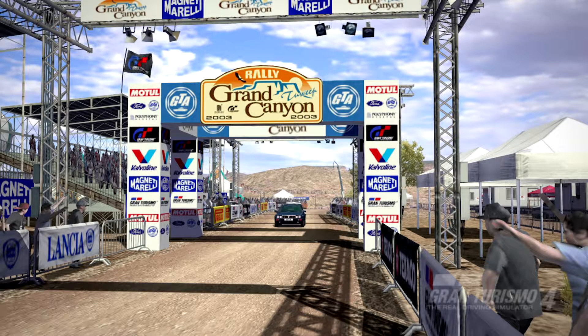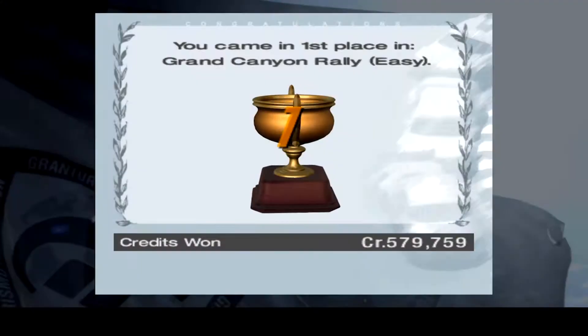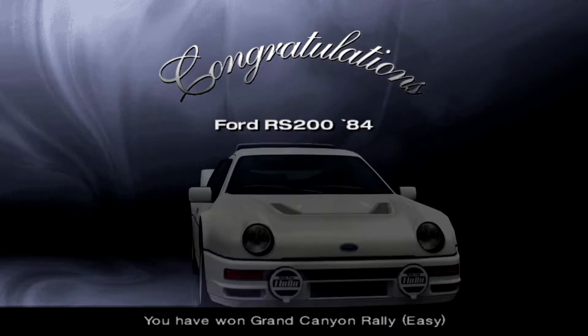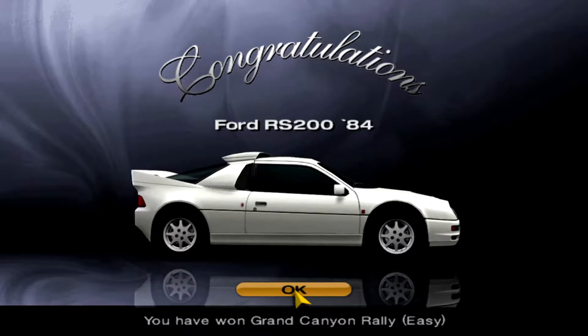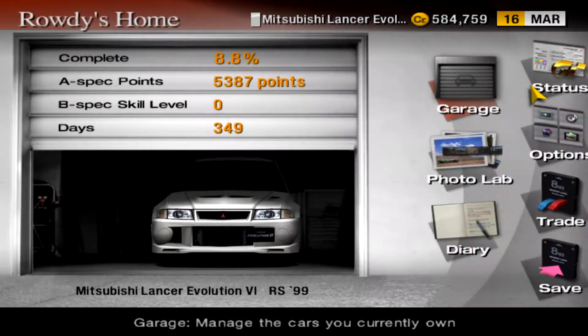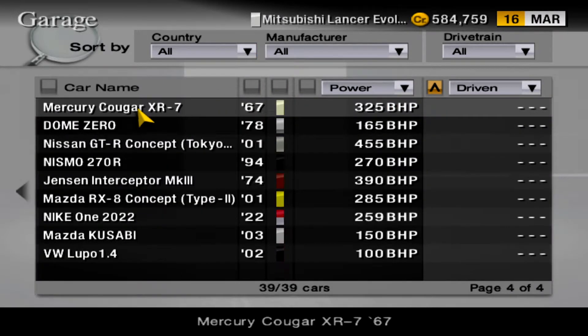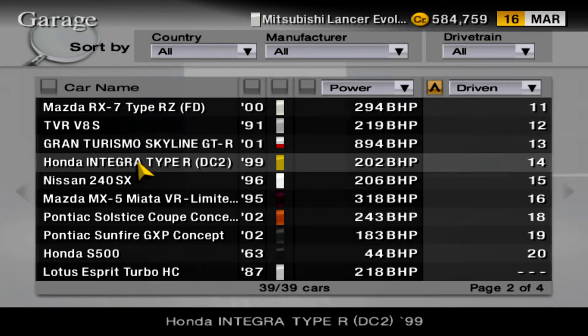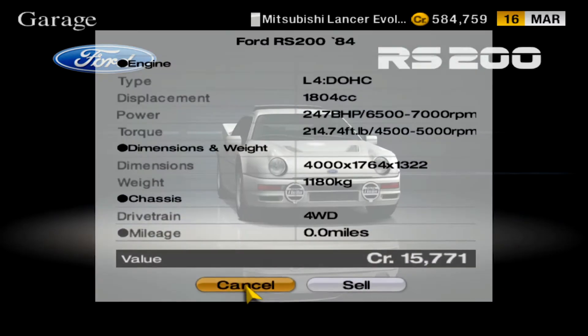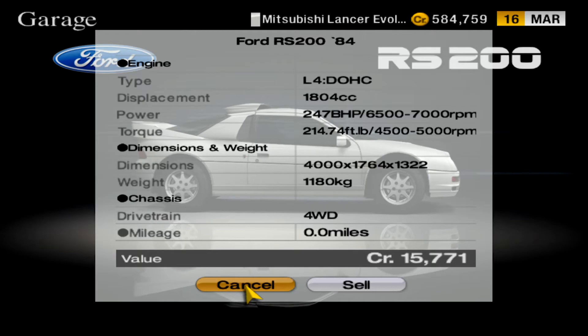I had a five second lead at one point but finished by one second. Only six A-spec points. This shit is really fucking difficult — I'm surprised I didn't spin out. I'm going to wait for this replay to finish so I can get a decent thumbnail and collect our credits. Time to collect our 5,000 credits. And our prize for the Grand Canyon Easy Rally — oh hello, sexy. I like these Ford RS200s. Let's have a little look-see at the specs on it. Stay tuned for more GT4.